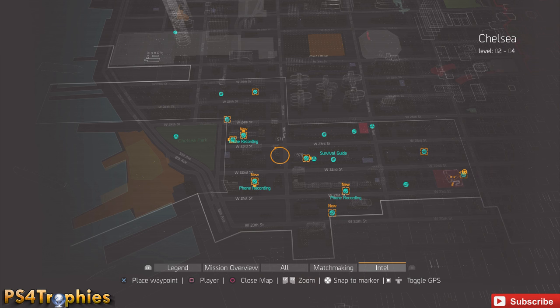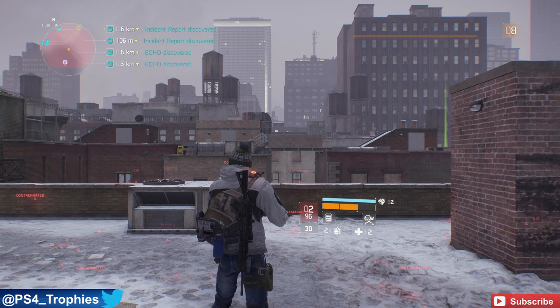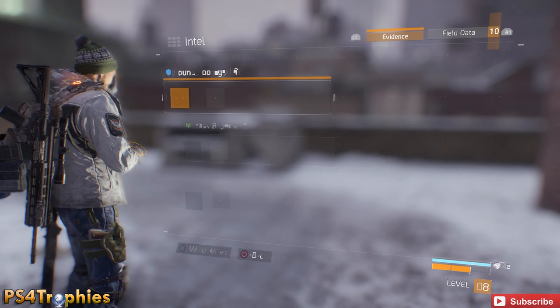Hey guys, it's Brian at PS4 Trophies. I want to talk to you about the 293 collectibles in The Division. You can see on the map the turquoise colored icons — those are the collectibles. They'll appear on the map if you get close enough to their location, or if you purchase a skill. I'm not going to show you where they all are — instead I'll show you how to get them to populate on the map.